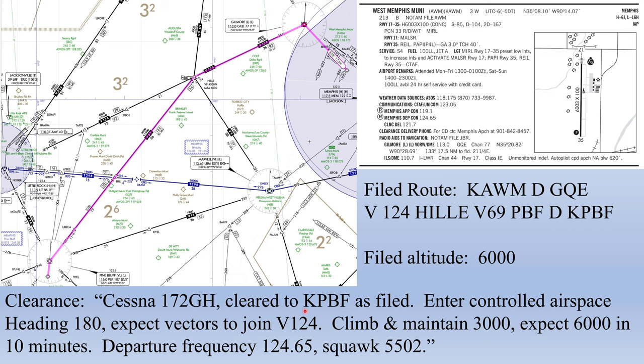Looking at the clearance itself: we got our destination airport as the clearance limit, instructions for entering controlled airspace at 700 feet above the ground, vectors to join Victor 124, and the departure frequency with Memphis Approach along with a squawk code.